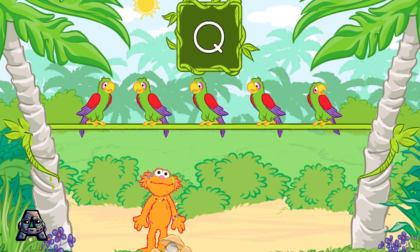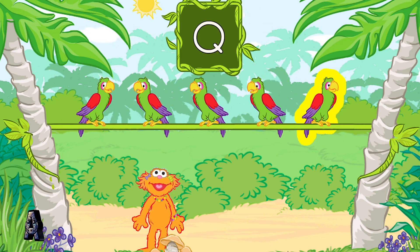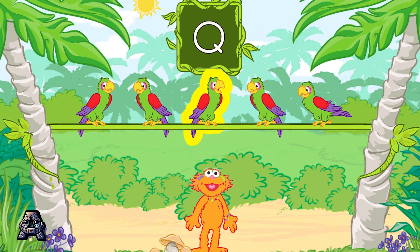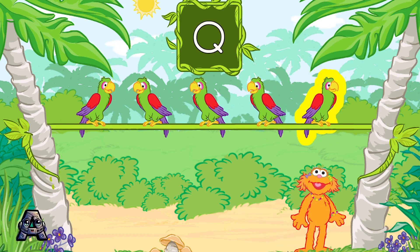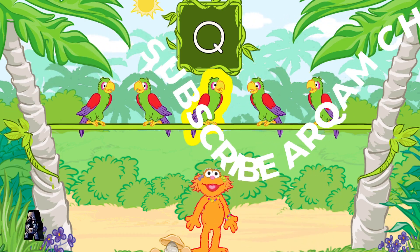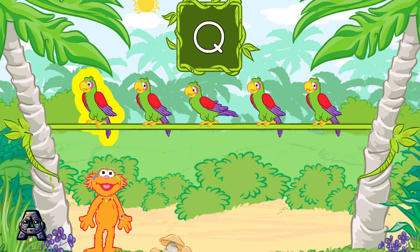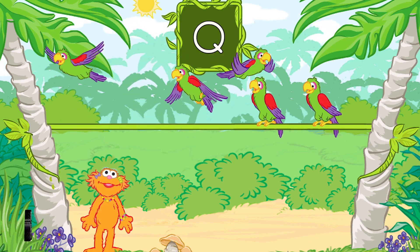Let's find a parrot that says the name of this letter. The parrots call out: Q, R, S, K, C, C, Q, R, S, K, C, K, S, R, Q. That was great! That's the letter Q! Silly parrot!